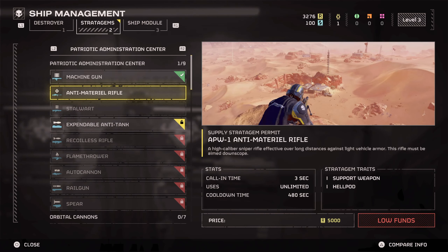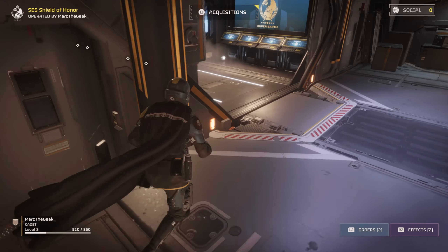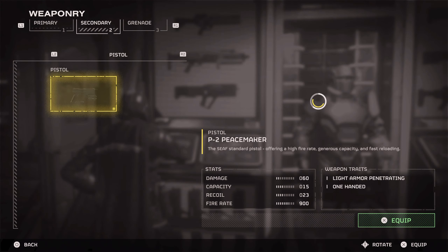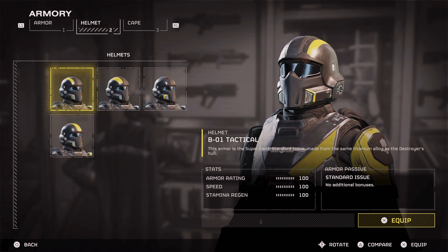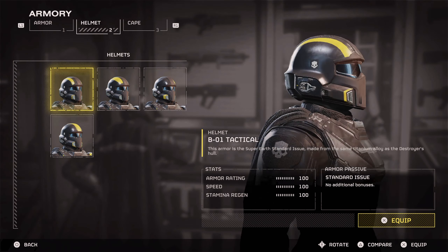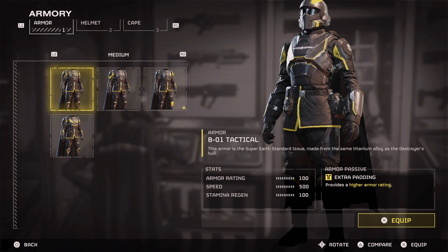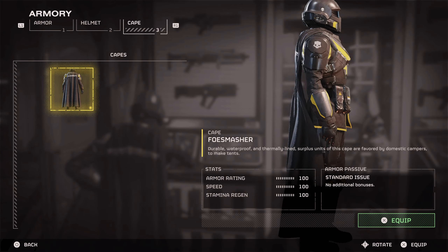This is where we actually get stratagems. You have to gain some points during the gameplay, and then we can go ahead and purchase some stratagems. Here you have the weaponry, armory — you could change your helmets, your capes. Right now I haven't purchased anything yet. I have the boring cape, right here.